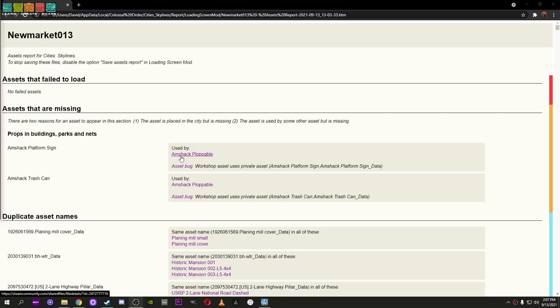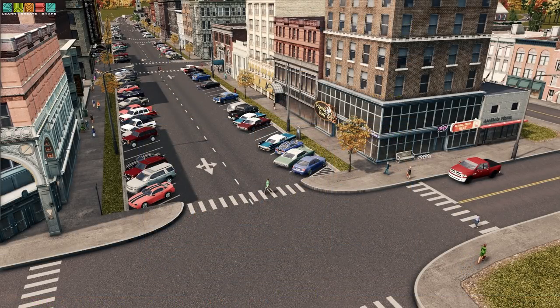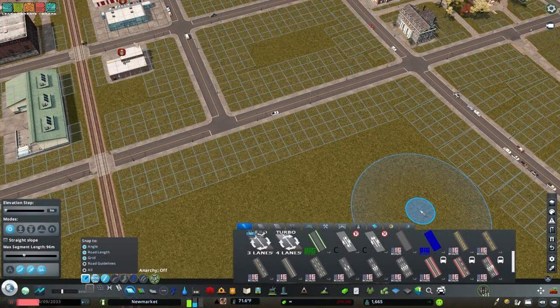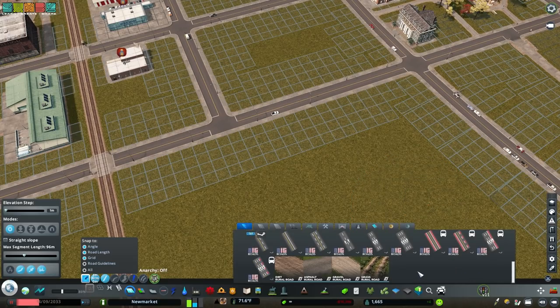Use Loading Screen Mod to see links to missing assets. Reinstall them or remove the asset that requires it. Get Speed Slider and Realistic Walking Speed for better-looking pedestrian and vehicle movement. Uninstall Network Extensions 2 and download individual networks instead — this will save you tons of space and possibly boost performance.